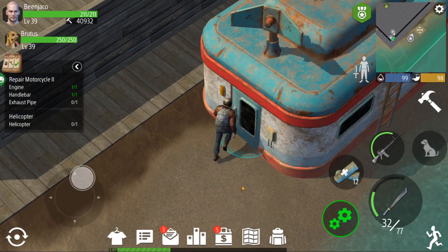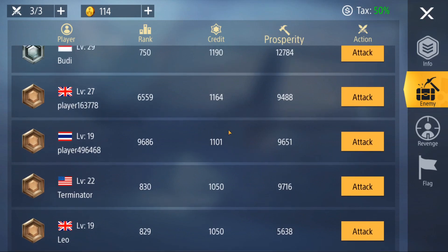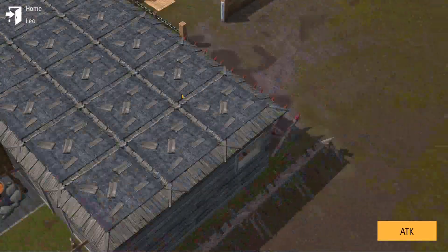Hey guys and welcome back to the Zed Shelter episode. Today we're continuing on in the raiding category and attempting to level ourselves up. We're just going to see how far we can go. We're currently silver, but it's not difficult to get up to silver, so it's not something surprising. We're going to continue to push towards diamond and see if we can get anything higher than that.